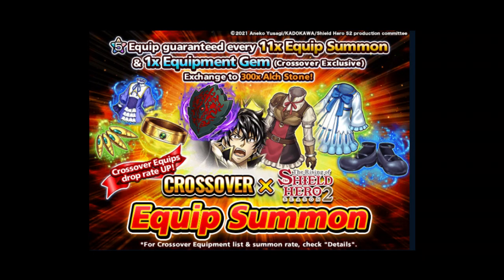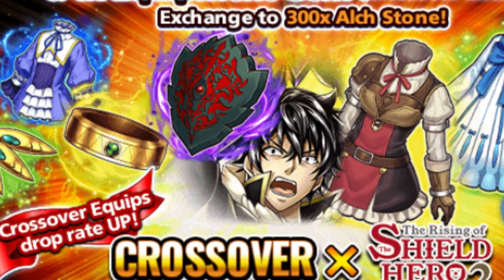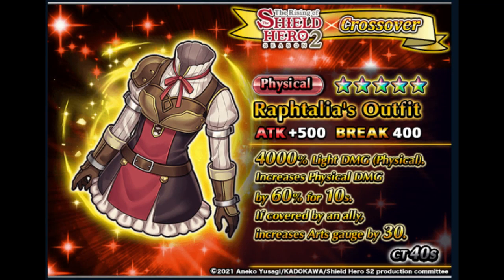And for the gacha items, I actually like them — they are pretty decent items, especially the new ones, because they are both good in sustain and nukes. To be honest, I like Reptilia's outfit. There are two different ways to use this item: either nuke for the 60% physical damage buff, or sustain for the 30 arts gauge with a low CT of 40 seconds.